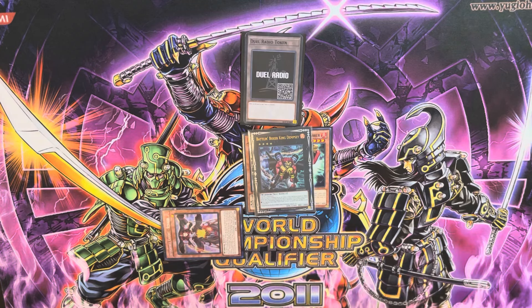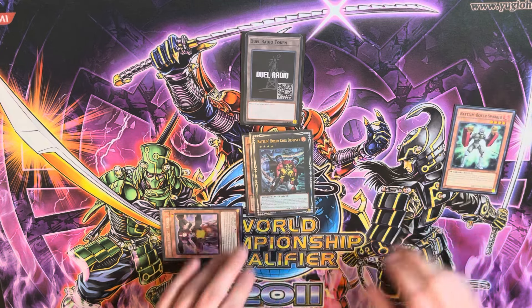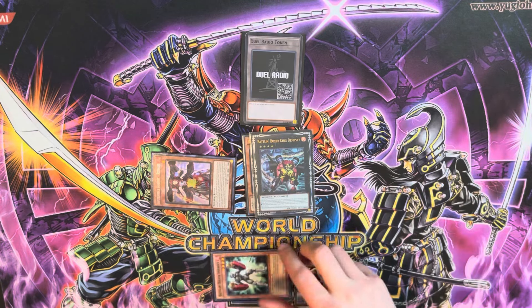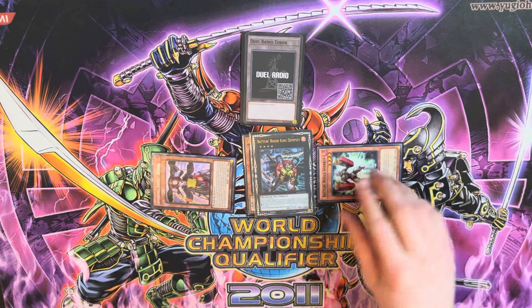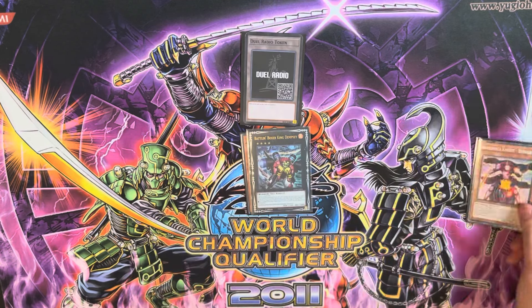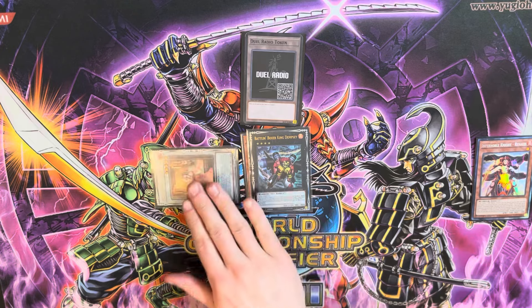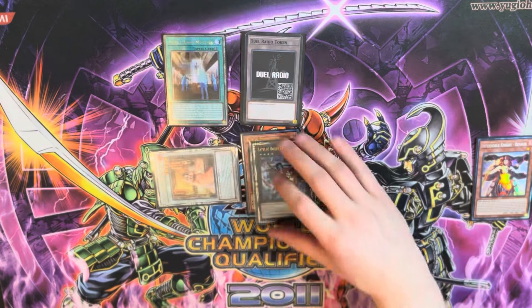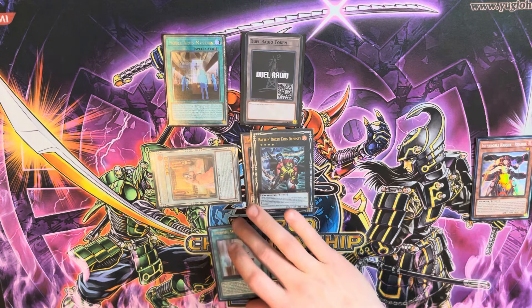Next we'll use Dempsey's detach effect. All it does is prevent Battle and Boxer monsters from being targeted for the rest of the turn, which is fine — we'll detach. Special summon Renan since we have a Fire Warrior, add Sparrer back, and Sparrer's summon is not once per turn, so we're going to summon him again. Then we will immediately synchro into level 5 Angelica. Activate Angelica's effect to add Noble Arms Museum. We'll activate Museum, pay 12 to search Durandal. We're going to activate Durandal and equip it to Dempsey.